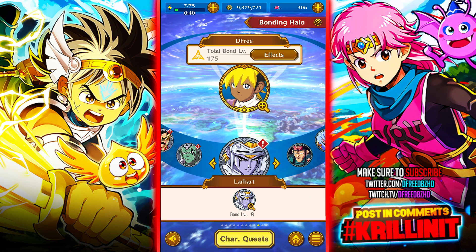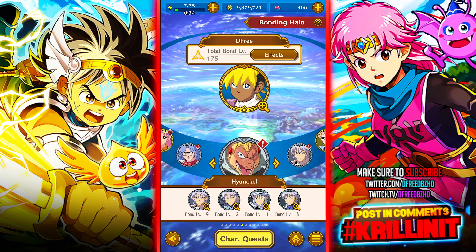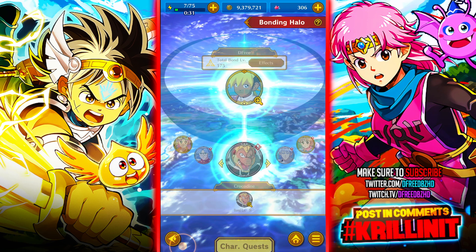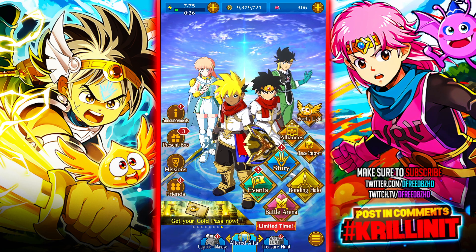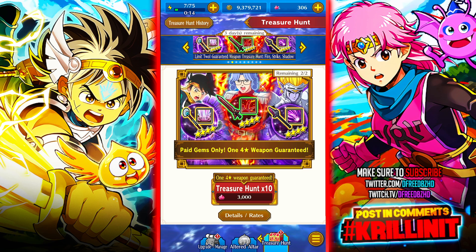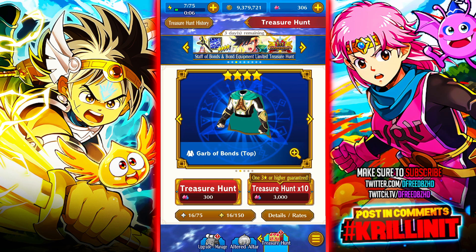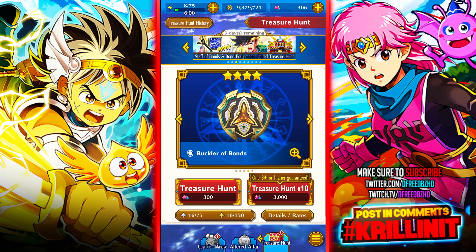Each of the characters will have their own skills. Now, I'm showing you all these characters to segue into the next point: you don't actually summon for characters in this game. This is a gacha game that is based on summoning for equipment, as you see here. Three and four-star weapons will have skills tied to them, and there's going to be a dichotomy between them that we'll talk about later.